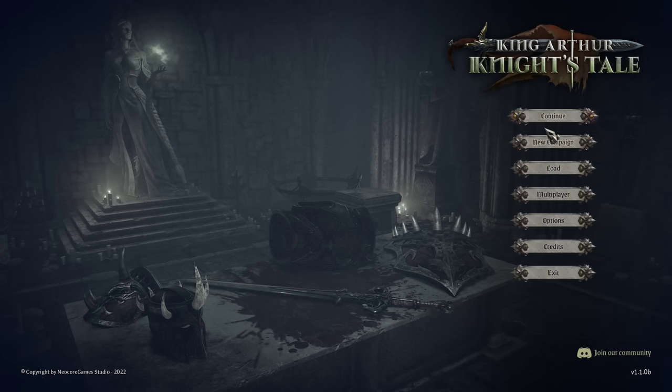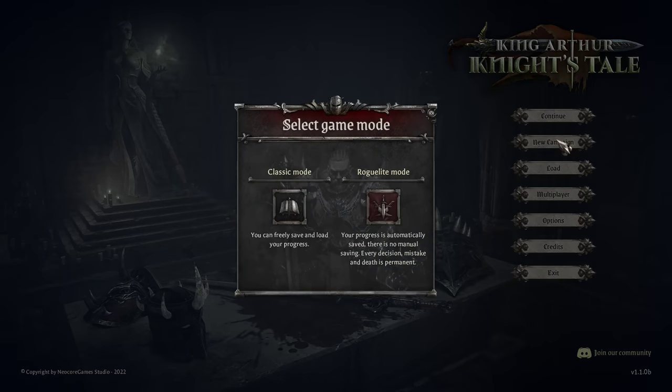So let's start a new campaign. I played around a little bit just to get some settings right and make sure I had everything squared away as far as sound and visuals. We're going to run on roguelite mode. In this mode, all our progress is saved automatically — there's no manual saving, no save scumming. If somebody dies, they're dead. If we make a bad decision, we just have to live with it.